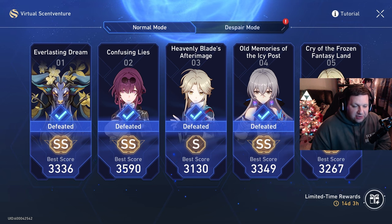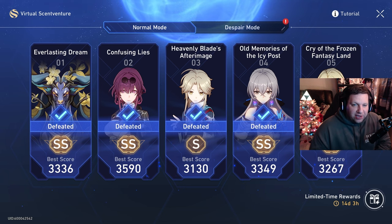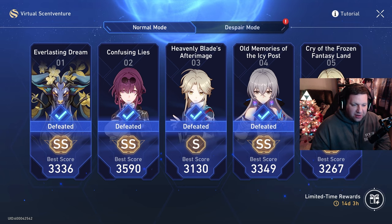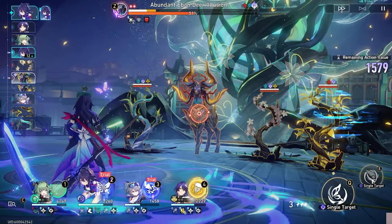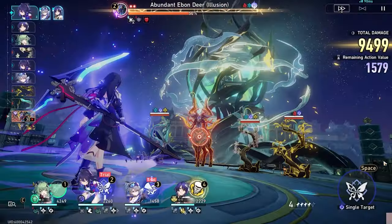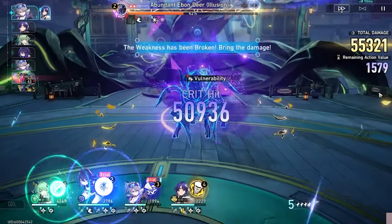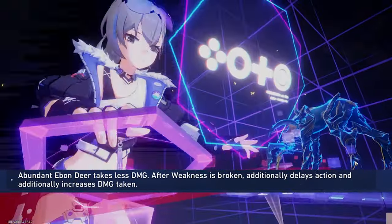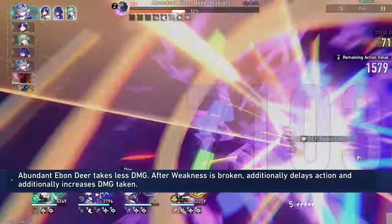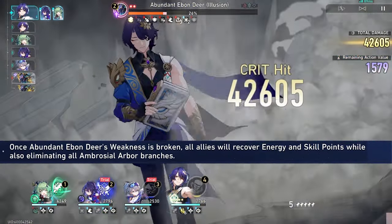For these five specific fights you'll have the opportunity to use two trial characters per fight. Those trial characters are catered to the boss fight, whether they cover a weakness or provide sustainability. The illusion traits are passives — gimmicks for each boss fight. The first two passives are shared across all fights: when the weakness is broken it delays the boss's actions significantly and increases damage received. When weakness is broken, all allies also get a boost of energy and recover skill points.